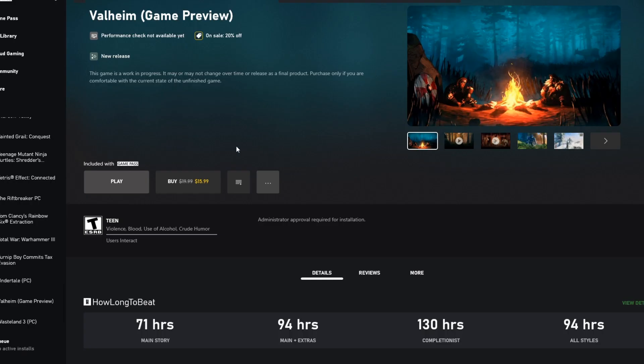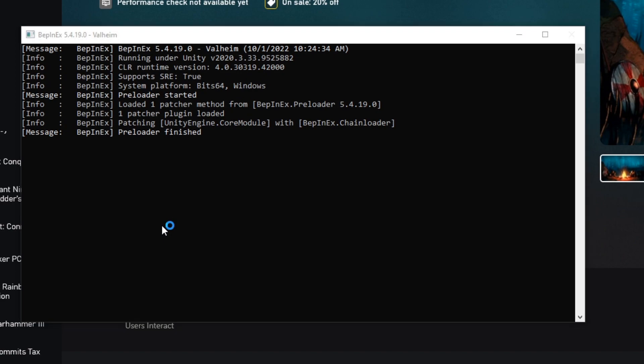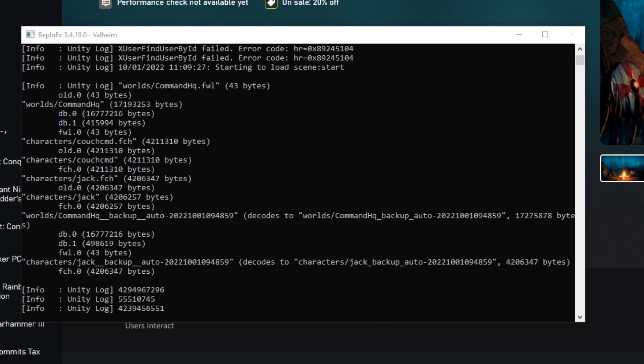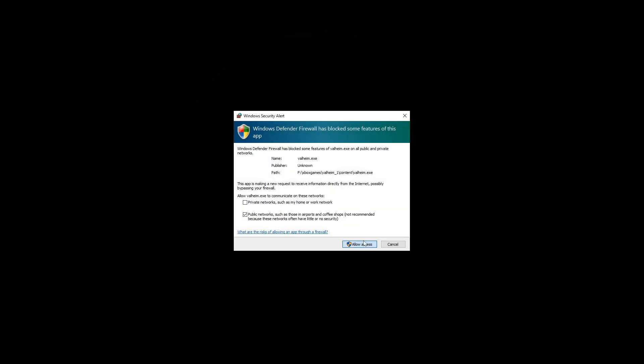Let's go ahead and click Play. Due to my default monitor setup, the BepInEx console should pop over to my right side, so you should be seeing the BepInEx loader currently running and talking through what it's doing. On my other monitor I have the Valheim game right here — now if this functioned correctly we should be able to start the game.